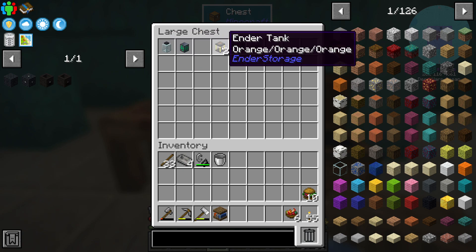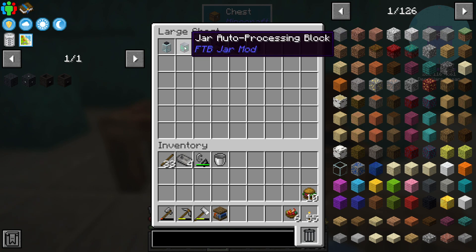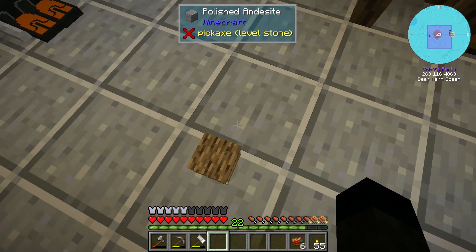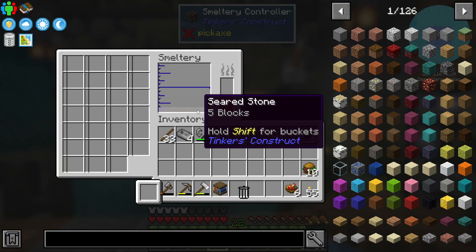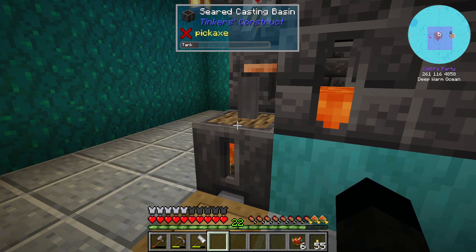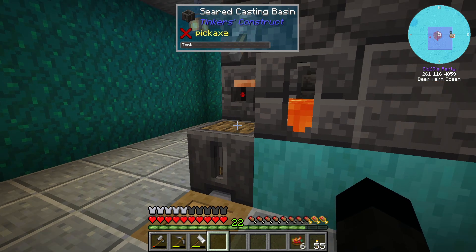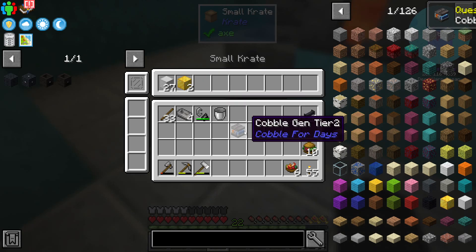For doing that we are going to need all of the stuff in here. I've pre-dyed an ender tank - remember we got some ender tanks from a quest reward somewhere along the line - so they've been dyed orange. We've got a jar processing mod, a tempered jar, blue magma, and an item trash can, a lava gen. In here there are five blocks of seared stone so we're going to turn that on and eventually all of that seared stone - which is just seared bricks melted down - will go in there and we will get a tier two cobble gen.